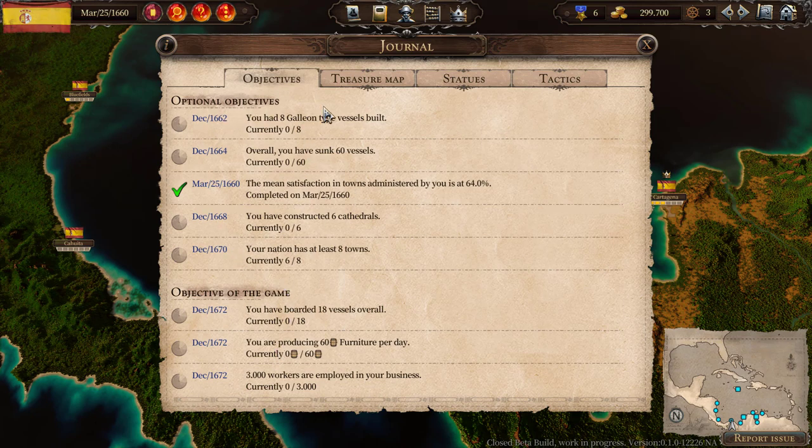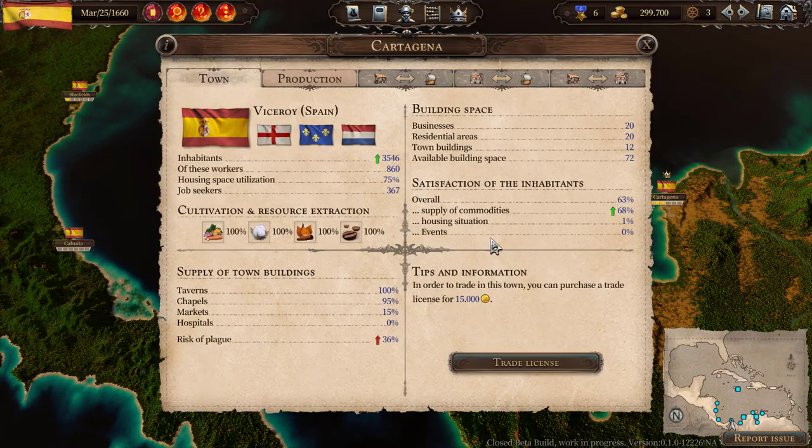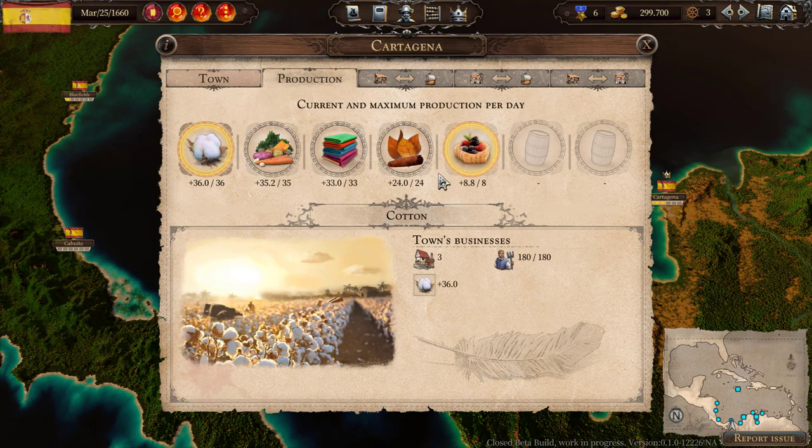We'll check these objectives off if we can, but I'm not going to let them drive my play this time — we're still learning. We're going to focus on getting a strong foundation. So let's take a quick look at materials. The first look I want to take is at what's being made in Cartagena.